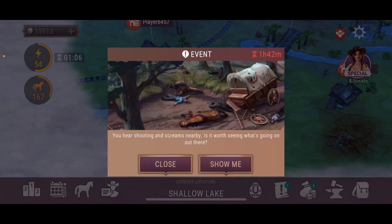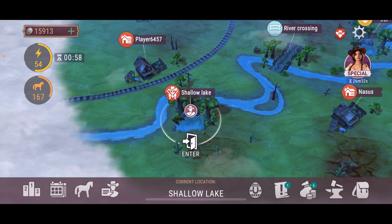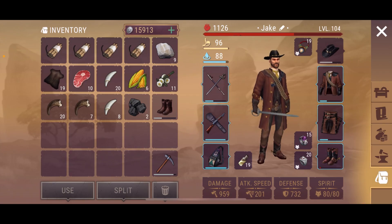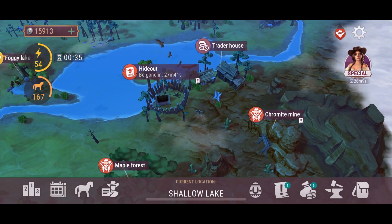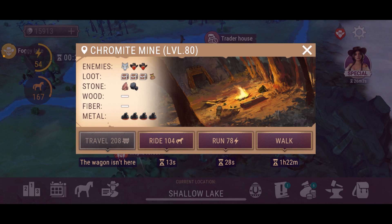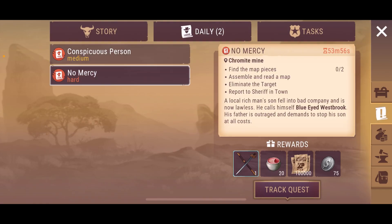I am definitely preferring to come to Shallow Lake for the perfect hide. Look at that — we're getting 19! That's a lot of perfect hide in one trip to Shallow Lake. I think this only happens during the bounty. Let's go all the way to the Chromite Mine and head on to the bounty hideout. We are getting the hard bounty inside the Chromite Mine.